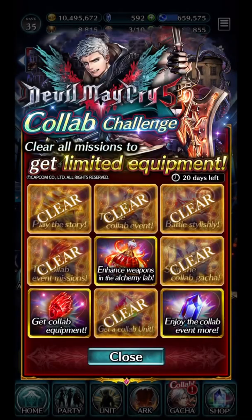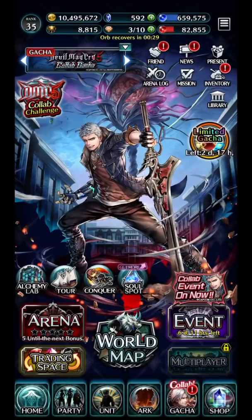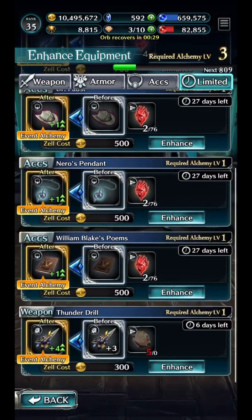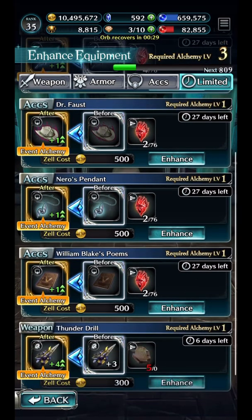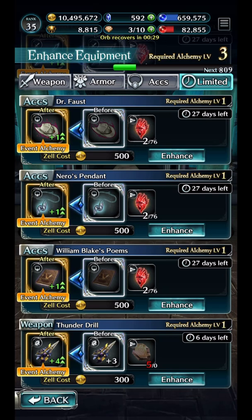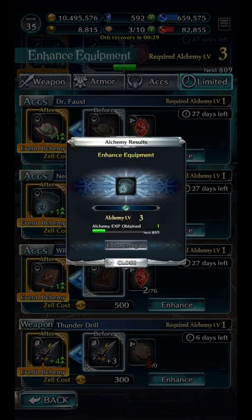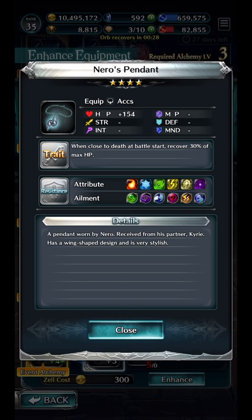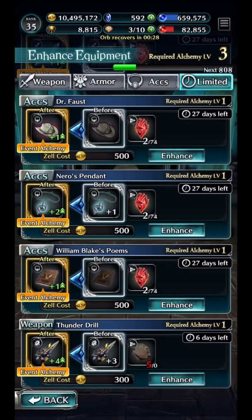Enhance the Nero pendant. For this one, you can actually do this in the Alchemy Lab once you've obtained it in the event. Go to the hands equipment and make sure you go over to the limited side. These are based on the style points you earn in the event, and this is how you level up the system. I already got the pendant, so I'll show you — you just enhance it at a 100% rate, and there you go, enhanced. I believe these go up to 40. This is actually a great weapon: when close to death at battle start, recover 30% of max HP — almost like Awaken. You also get a 154 HP boost and a great trait, so don't forget to do this.